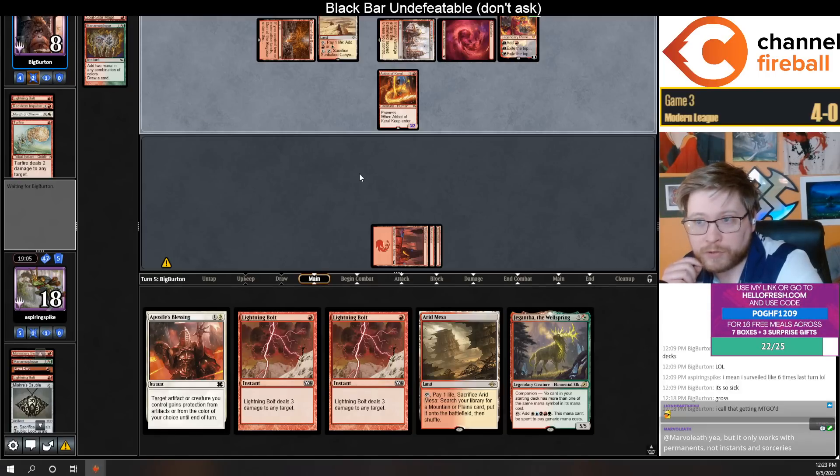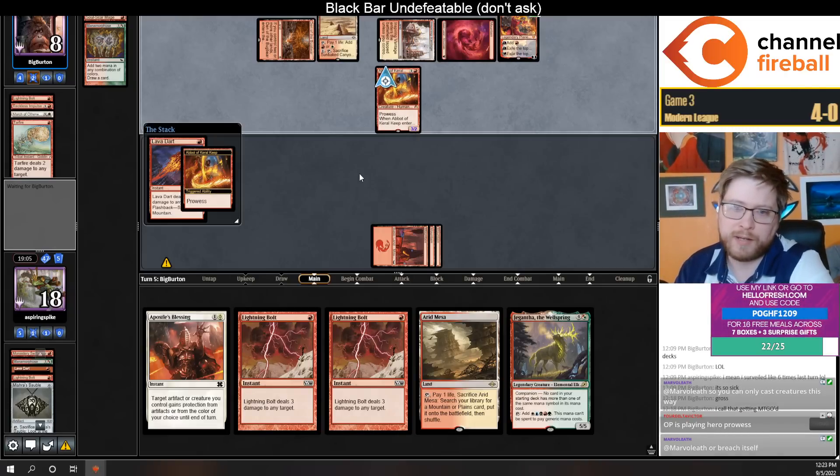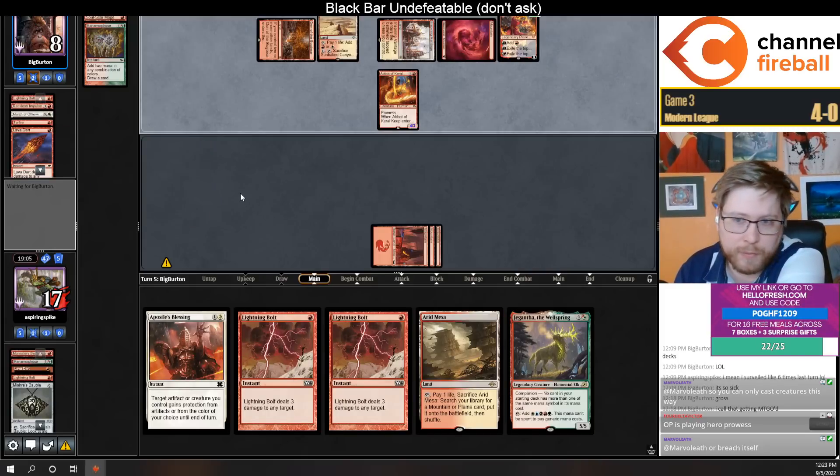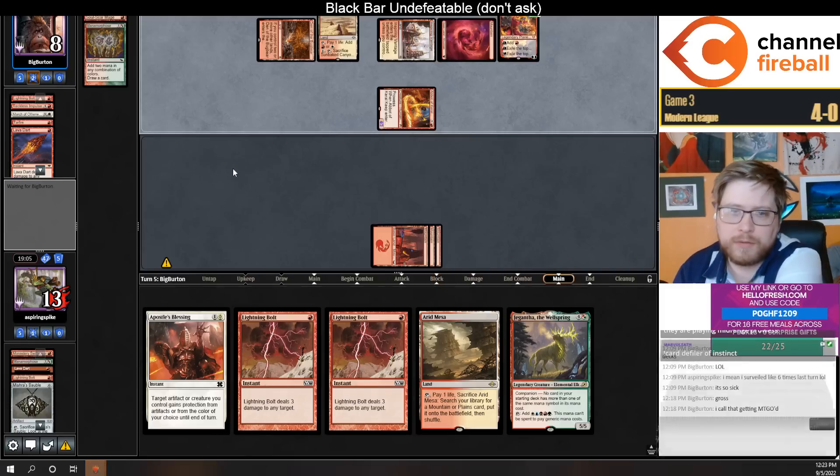Underworld Breach — going to make some mana. I think we'll have to wait until Magic Three for the rest of their utility lands. Just spending a mana to Lava Dart. It's down to thirteen.